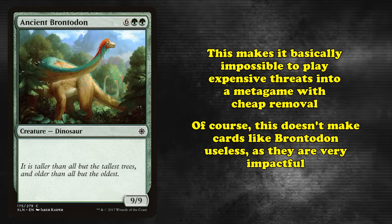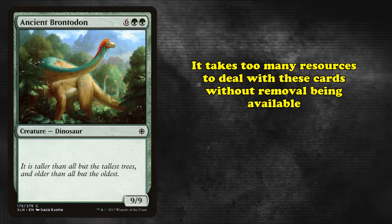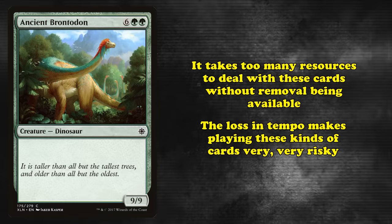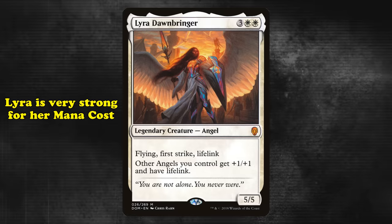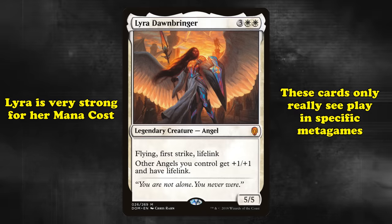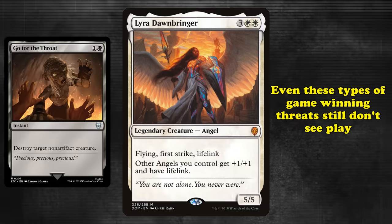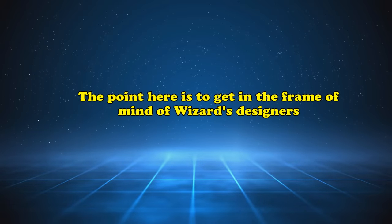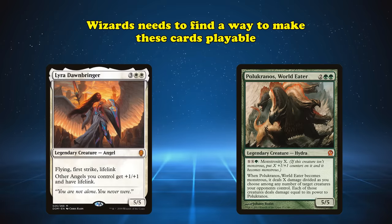This sort of tempo blowout makes it basically impossible to play high mana value threats with cheap interaction available in the format. Cards like Ancient Brontodon can have a huge impact on the game if allowed to stick around — it takes several other creatures to match its size and power, so removal is pretty necessary to not lose on the spot. Still, the loss in tempo makes playing these kinds of cards very risky without them being incredibly powerful. This is why cards like Lyra Dawnbringer have sort of gone out of favor over time. Lyra is an incredible body for her cost, having three powerful keywords on a 5/5 for 5 mana. Despite this, these kinds of cards will only see play in Standard under very particular circumstances, typically when they have good matchups in the metagame.